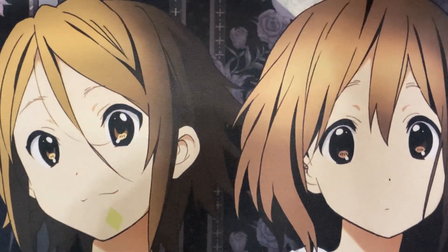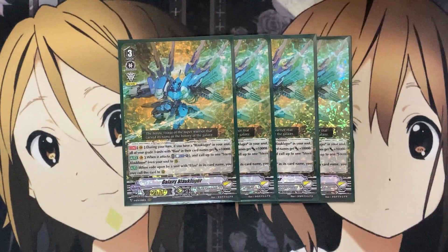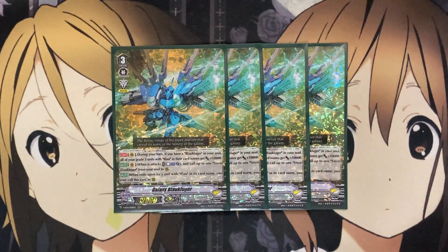For the grade 3s, our first and main grade 3 in the deck — we're running four Galaxy Blau Kluger. On Vanguard Circle during your turn, if you have a Blau Kluger in your soul, all of your grade 3 units with Blau in its card name get plus 10,000 power. And on Vanguard Circle when it attacks, you counterblast one, call up to one Stern Blau Kluger from your soul to rear. You have the setup for your grade 3s on your rear guard very easily, powering up all of your different grade 3 Blaus, giving additional rear guard power even on the additional Excel rear guard circles.